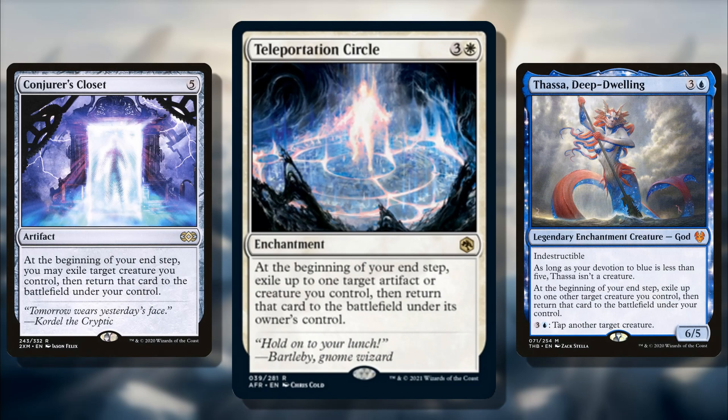Number 8 is Xanathar, Guild Kingpin. This creature is higher on a lot of other people's lists because it offers a similar ability to Sen Triplets — preventing an opponent from playing spells and letting you steal cards off the top of their deck. However, I think Sen Triplets is still better because Xanathar can be dead if you can't play an extra land or can't get through lands on their top deck. It's really just another Sen Triplets-style commander, and while it could be better in some situations, it doesn't do anything radically different.